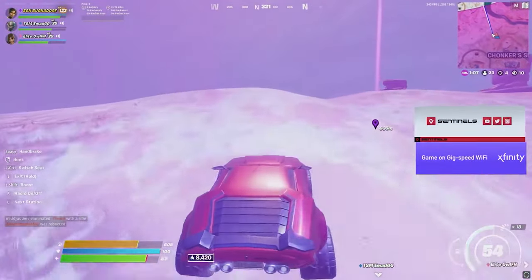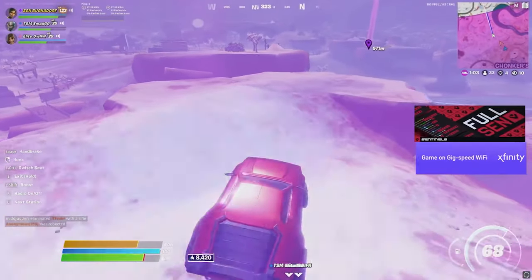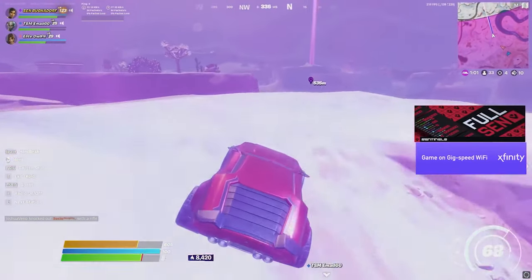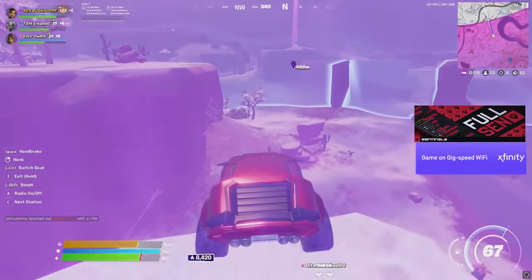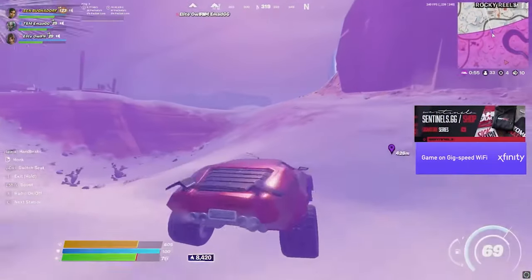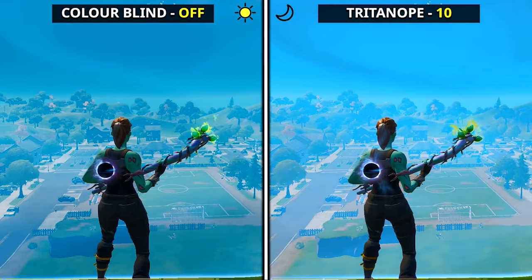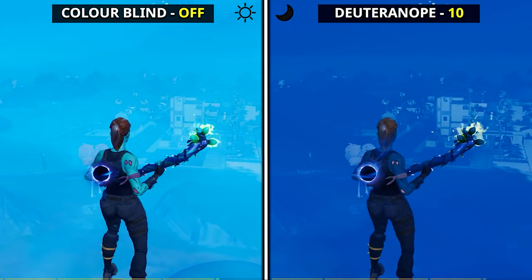So to start off, I want to begin by discussing what colorblind modes actually are and what they do for your game. Colorblind modes are essentially intended for colorblind people to use in order to see the game in a more balanced way. But in Fortnite, colorblind modes have gained more use in a competitive sense as well. Back in Chapter 1, colorblind modes became really popular as they allowed players to see through the storm better, which obviously gave a huge competitive advantage.